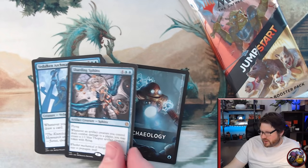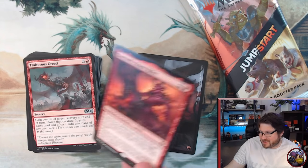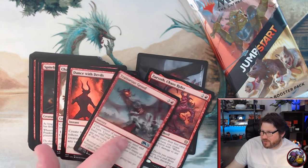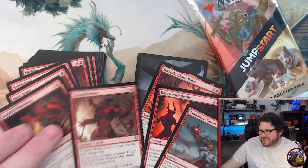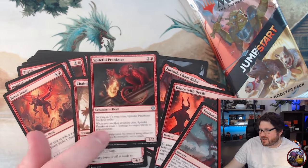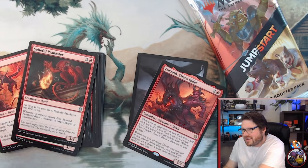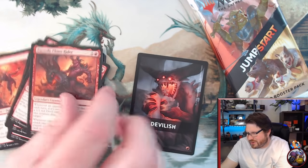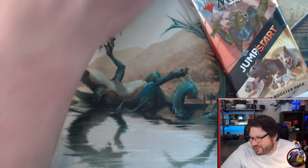One of my favorites — Sharding Sphinx, definitely a solid card. Got some devils. Awesome — Zurzoth. Just a couple bucks for Zurzoth, but I was excited to open Devilback because it almost always has Spiteful Prankster in it. That's the card I'm actually really excited about. Zurzoth is fine, but I think this one will not end up in my little collection — I'm going to set this one aside.